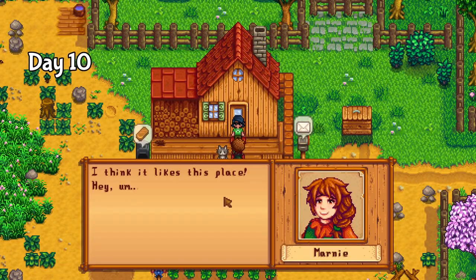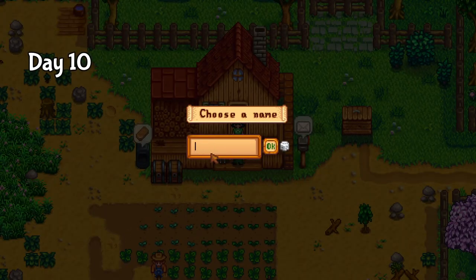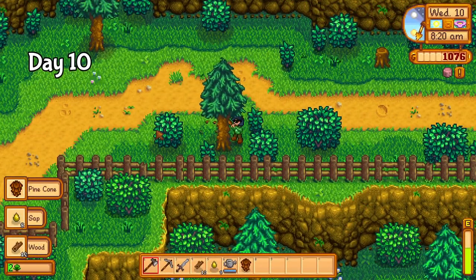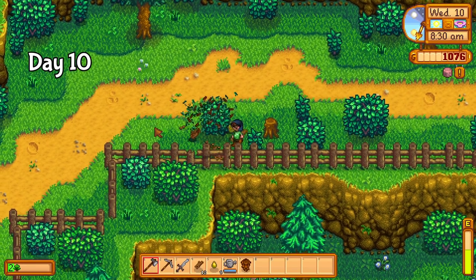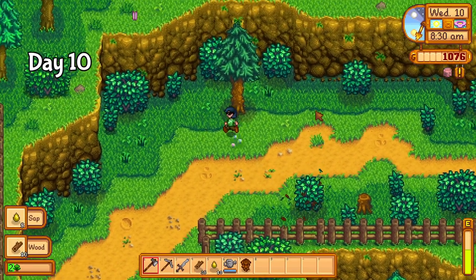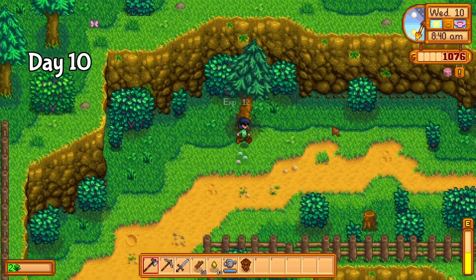On day 10, Marnie brought a stray cat around, and it didn't seem too riddled with disease, so I decided to keep it. Her name is Amy. After this lovely encounter, I spent some time chopping down pine trees — I wanted pine cones for field snacks. With no access to the spa, my only hope for some extra energy is food, and I need to both tend to a farm and dig deeper in the mine.